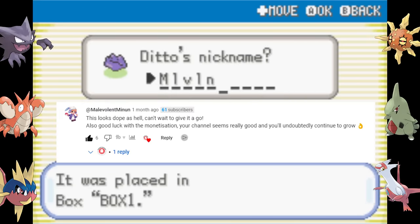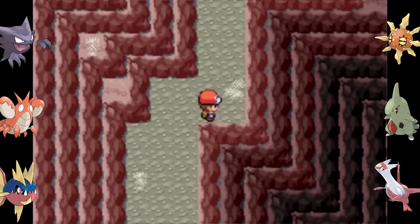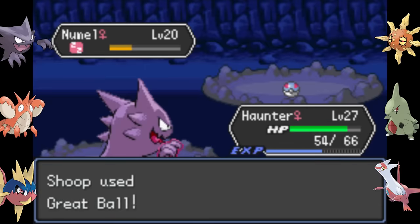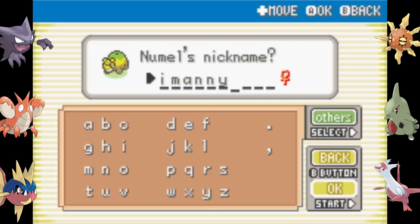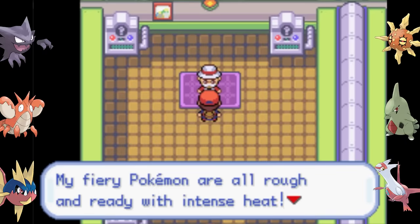I wanted to showcase that the random encounters could use a little tweaking in this game. Most places it's fine, but some areas are just hard to navigate through. I go to the Cinnabar Volcano and catch a Numel, who we're going to go ahead and add to the team pretty immediately. And then I find a Lapras that I'm not going to add to the team, because I hold grudges.